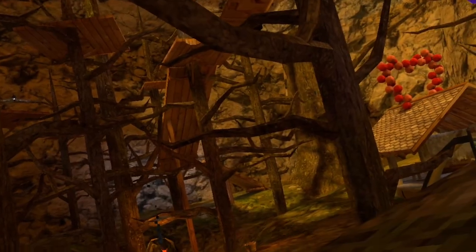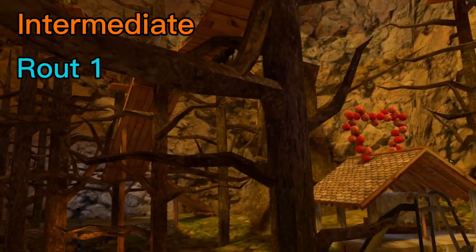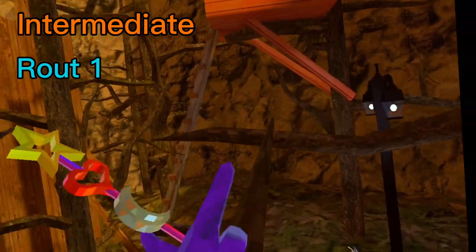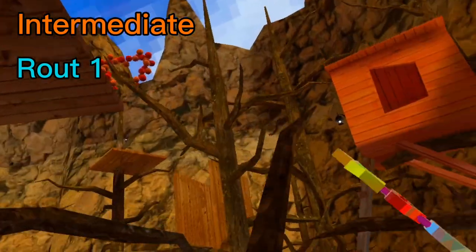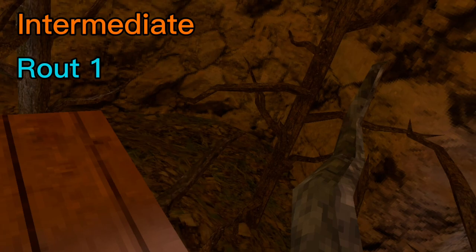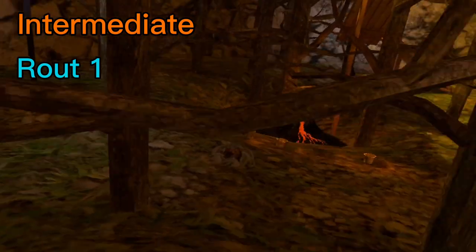Now let's jump into intermediate routes. The first intermediate route: you're going to come up here, jump onto this branch, go here, hit up, and get on top of the roof. It might take a little bit of practice because it's a little hard, but it's a pretty good route to escape if lava monkeys are chasing you. Here's what it looks like in full speed.